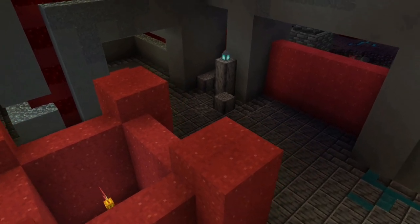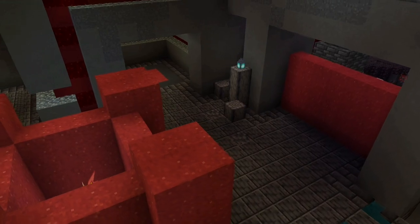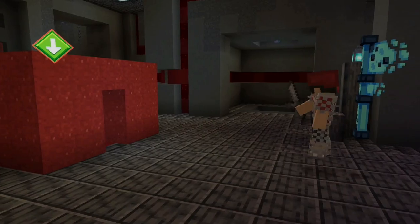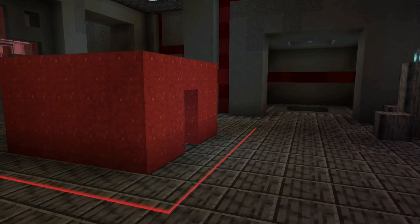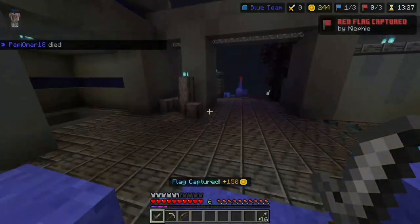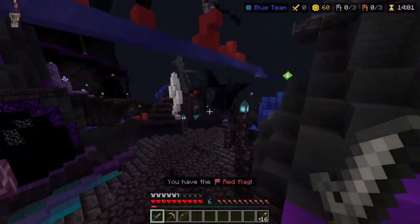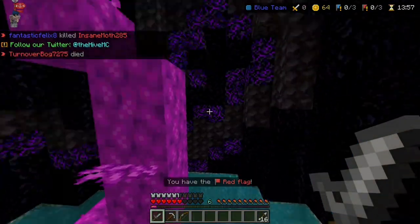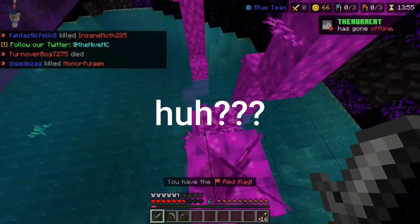There's an interesting mechanic where you can't capture the flag with your own flag missing from your base, but your party can just kill the person carrying it — though it'll be quite hard as the enemy team is usually in groups. If you're trying to defend, make sure to defend every entrance and kill the enemy team as they try to get your flag. If someone is coming back with your flag, make sure to make a hole so they can easily capture it without dying.